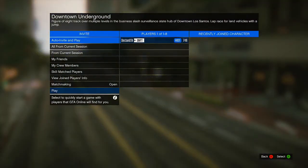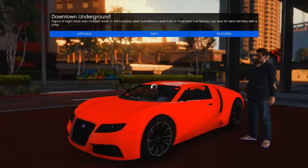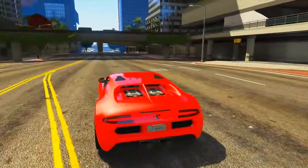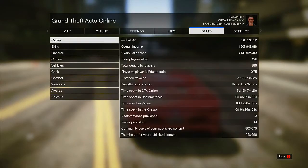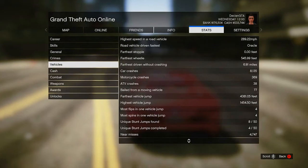You're going to be using an Adder for this race, so as soon as you load up the race go ahead and choose the Adder. Once you spawn into the game, I'm going to show you exactly how many stunts I've completed to prove this works. If I press Start and go to Stats, then go down to Vehicles, you can see the unique stunt jumps I've completed is 4 out of 50.